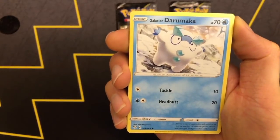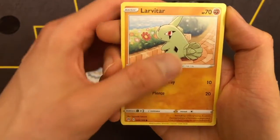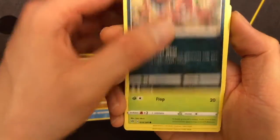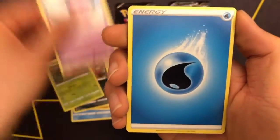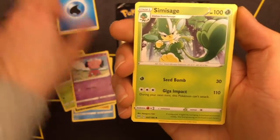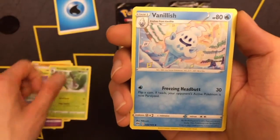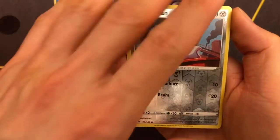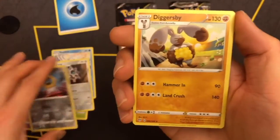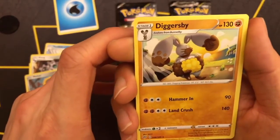So Darumaka, Larvitar, Nickit, Bound Suite, Snibble, Water Energy, Simmasage, Fenelish, Clang, Melton, Reverse Hollow, and a Diggersby.